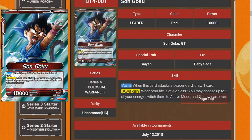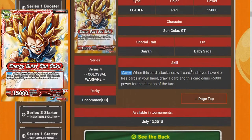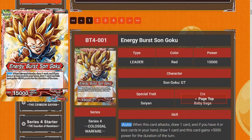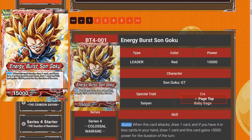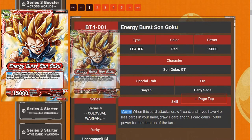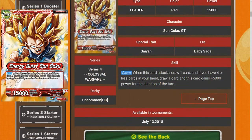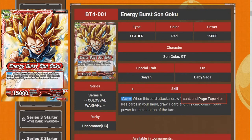So we have a red Son Goku leader. When it attacks, draw a card and then switch to energy. The other side is pretty much: when this card attacks, draw one card, and then if you have four or less cards in your hand, draw one card and gain 5k. This card's not that bad if you're playing an aggressive red build — there's a lot of new good aggressive red builds. The fact that it synergizes with Miraculous Comeback Gohan is pretty good, because you want less than four cards in your hand. When you swing, you'll draw two cards — that's pretty strong.